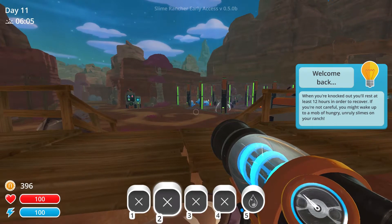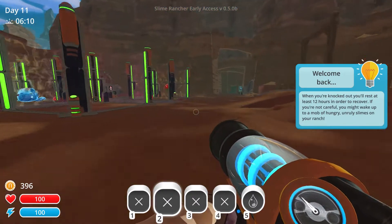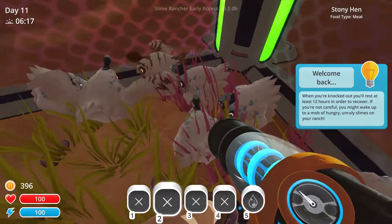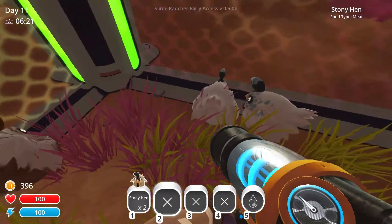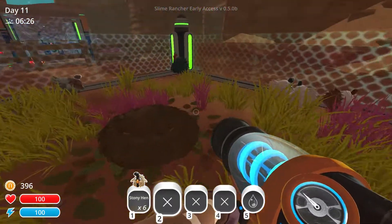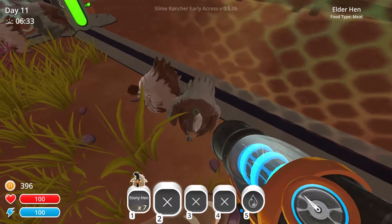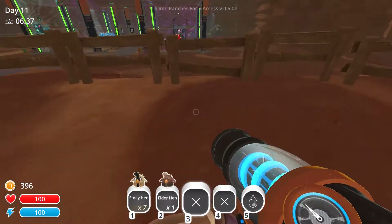I go in the water - I lose a day. I definitely need a jetpack. When you're knocked out you rest 12 hours to recover - if you're not careful you might wake up to a mob of hungry unruly slimes on your ranch. But at least all the chickens started to breed, so let's take some of these stony hens out so that the briar hens have more of a chance to breed. Briar hens are not breeding very well at the moment. There's an elder hen there as well - we'll suck them up and feed them to something.